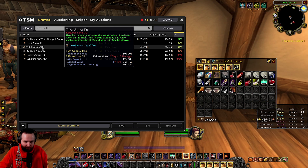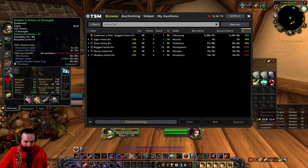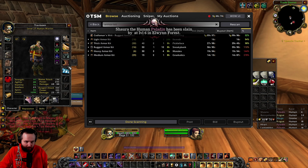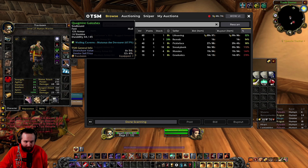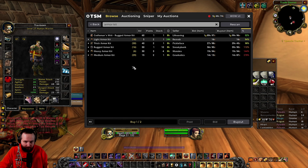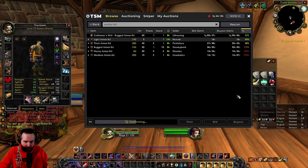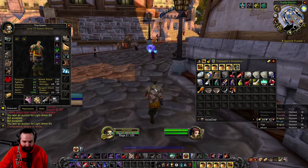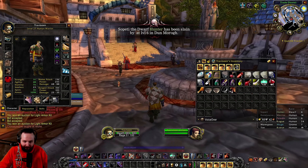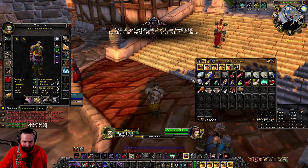The thick armor kit increases armor by 32. This would cost us over a gold. I wonder if there are any items worth putting it on - chest, legs, hands, or feet. The legs have 16 on that one already, chest has it, but boots and hands don't. I don't know if I would put armor kits on these. Let's do two light armors because they're not the greatest items. At least we put something on. If we die, I'll die knowing I was cheap, but I want to save my gold for the mount.